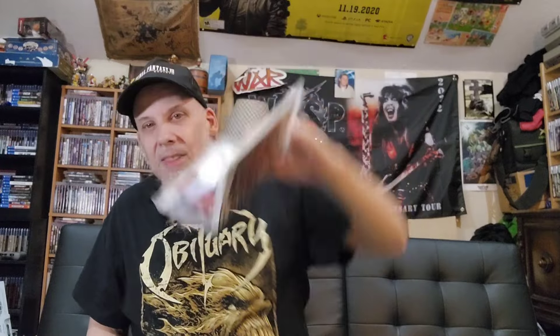The next one is John Woo's Stranglehold. This looks pretty cool — it's described as an authentic John Woo experience with the most destructible environment ever created. It's based on Hard Boiled with that whole world-building type deal. I never played this one but I heard it's pretty sweet. I'd compare it to Max Payne because it kind of reminds me of that looking at everything in the game.